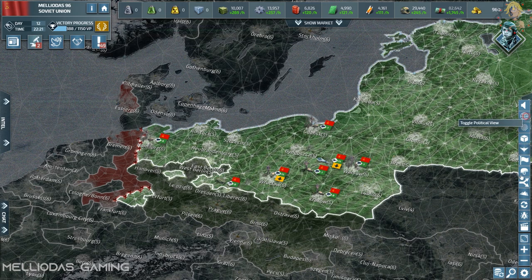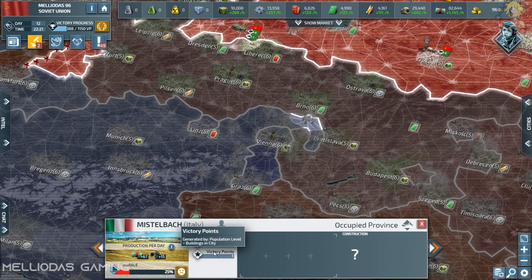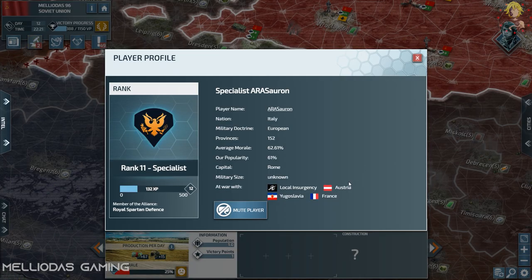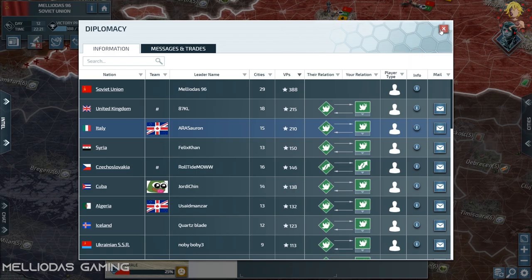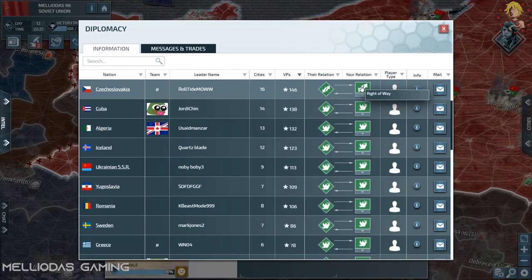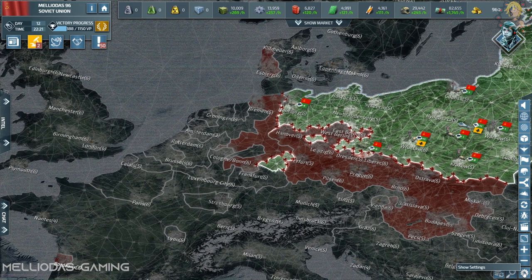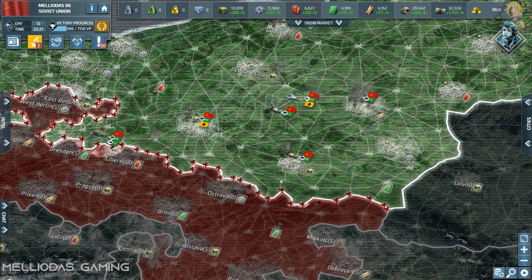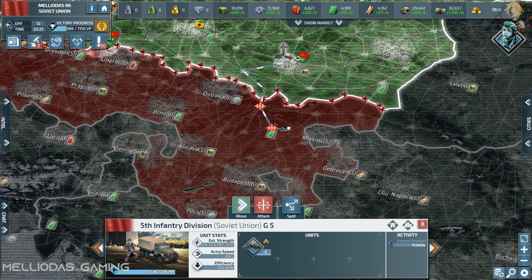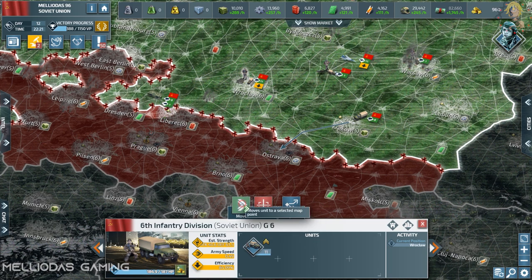Hello generals and welcome to part 3 of the Soviet Union series. Today we are going to launch the invasion of Czechoslovakia, the former ally of Poland and our last victim. Czechoslovakia has expanded fast in central Europe. Since I expect a counter-reaction from them at any time, I want to be the first to attack and avoid any chance of being surprised while I'm offline.